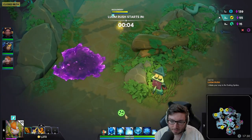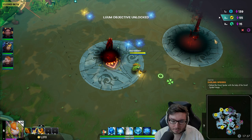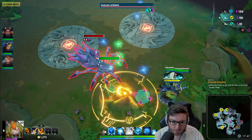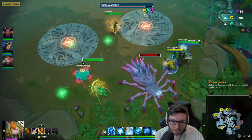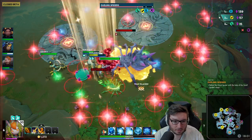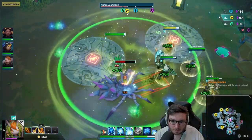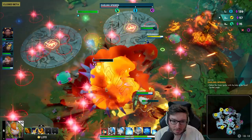On this event - the spider event - you have to heal the spider. The spider puts down mines, so you need to make sure you heal the spider up lots. I'm going to heal it now even though it's at full HP just to make sure. I put down my ulti - that should help the spider as well. Just need to make it walk over these mines.